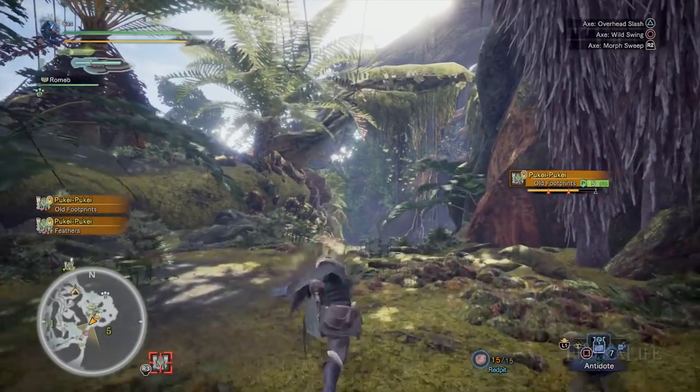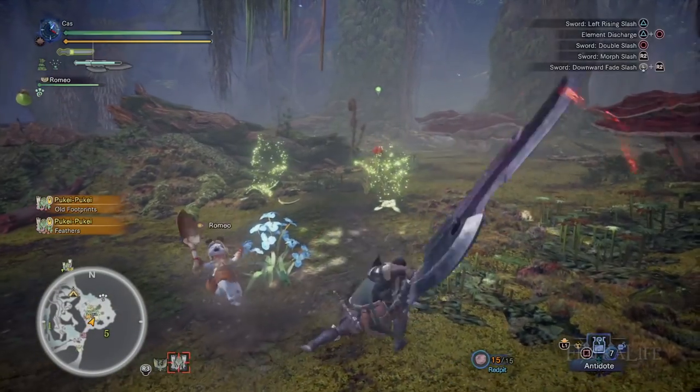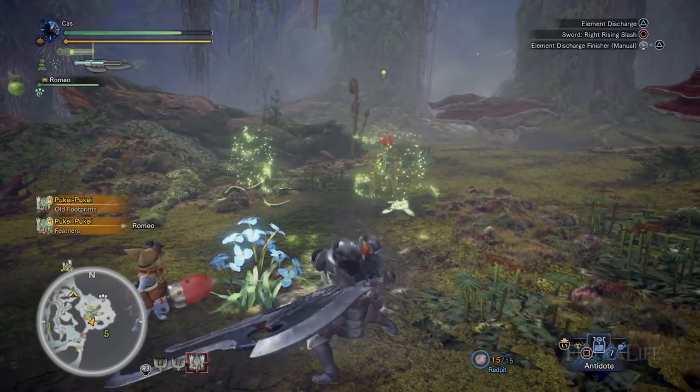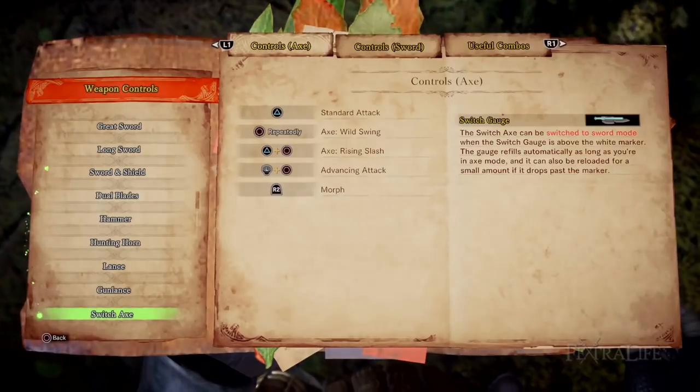You can press R2 at any time during this to morph to sword form. Much like the dual blades, in sword form you can pretty much chain triangle and circle attacks together seamlessly for near infinite combos. For this reason, I did not list all the possibilities here — play around with them and see what works for you.